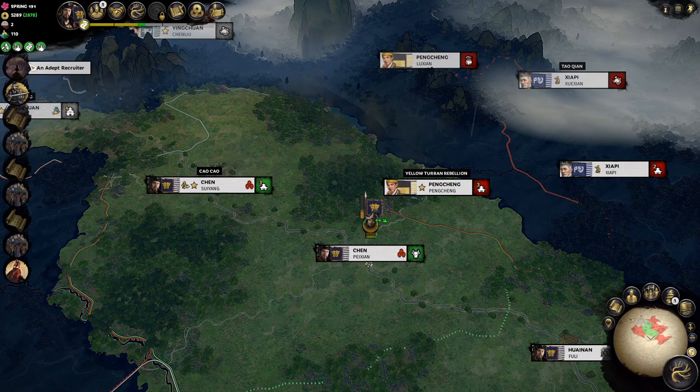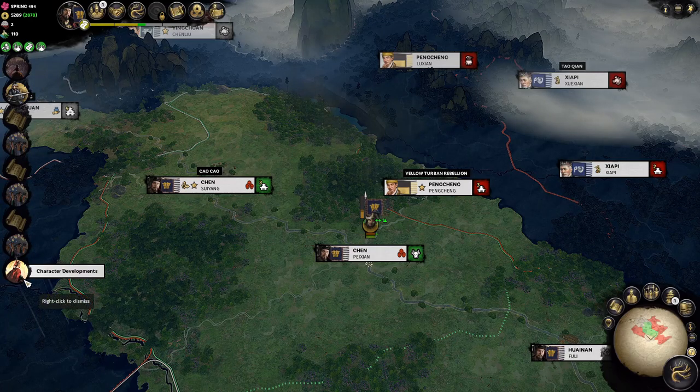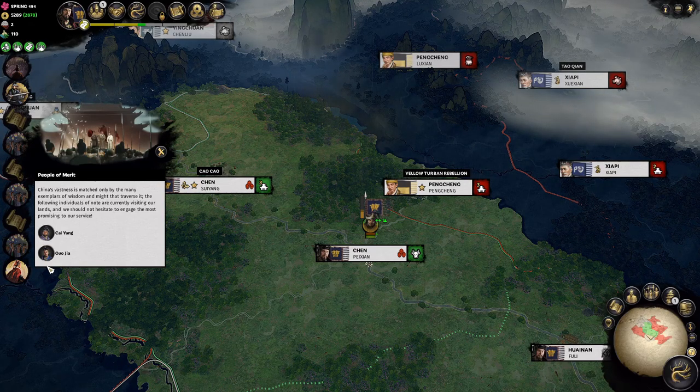Continuing with notifications, most of the grayed-out ones are pop-ups we've already seen. The really cool one here is more characters — and if we notice, there is Guo Jia. I'm pretty keen on him because he's one of my favorite characters in the game as well as in history.